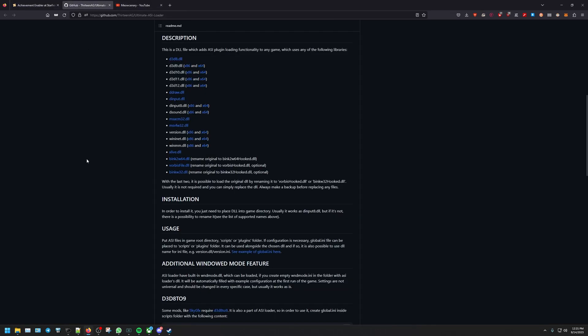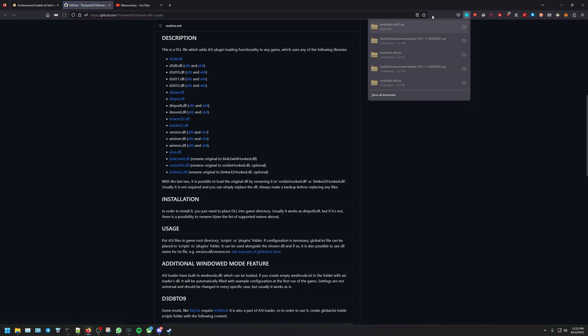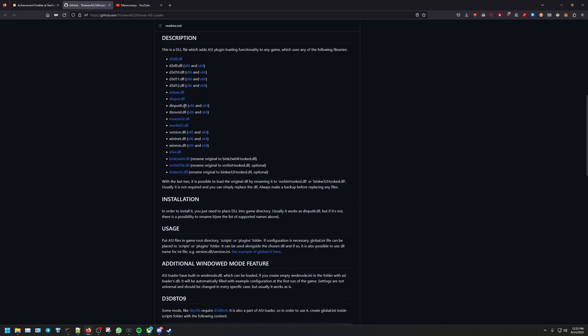The next step after downloading: we head over to the GitHub page, and this is going to determine which file we download. Since I have that k2w64 file, I'm going to download this one. Go ahead and click download. Now depending on whether you have dinput8, you'll download one of those — either the x86 or x64 version depending on your machine.